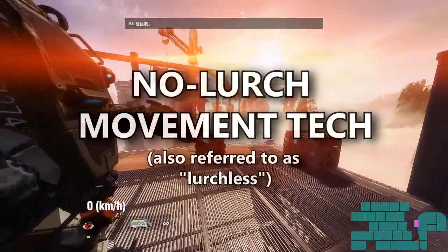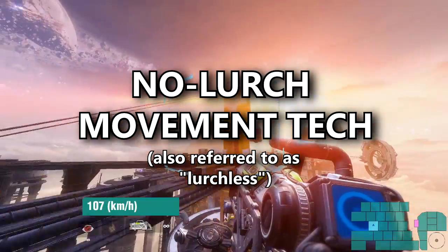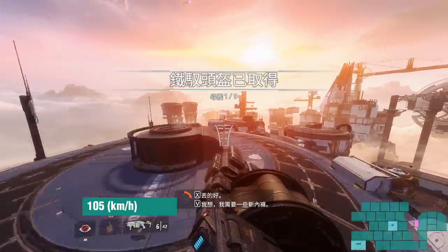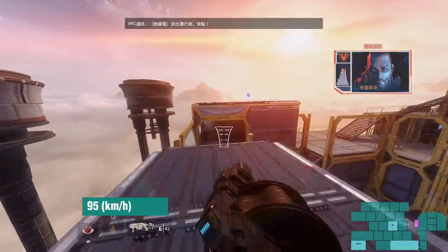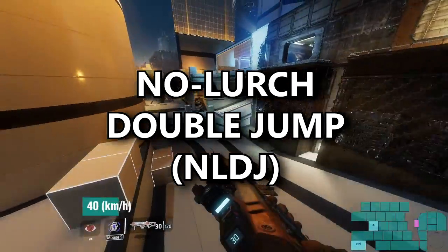But what if we had a way around that? Enter no lurch movement tech. Titanfall 2 is undergoing yet another movement revolution now that, thanks to the efforts of runner Fizzy, we have methods of removing strafe lurch when needed in every single scenario. This tech was largely the reason that this tutorial is being made. First things first, we have the no lurch double jump, or NLDJ.